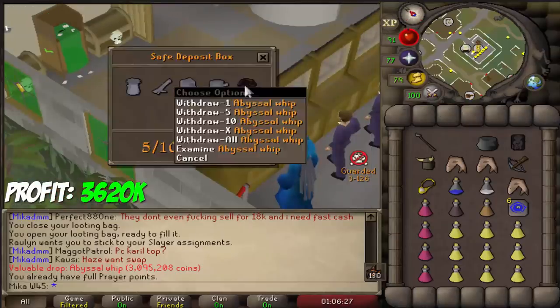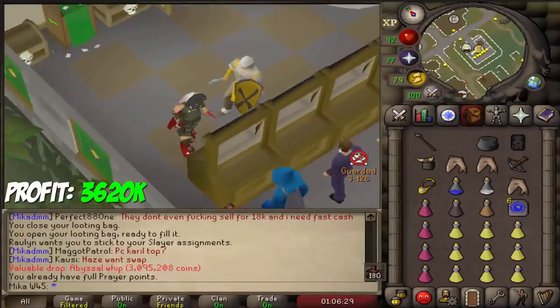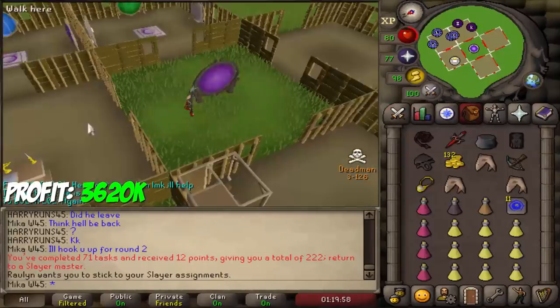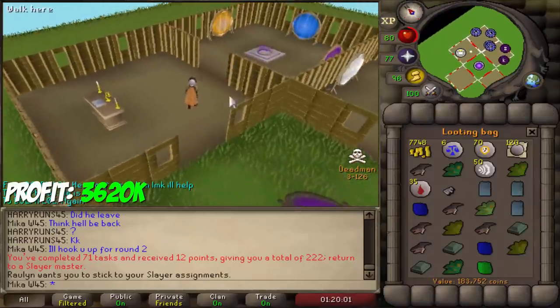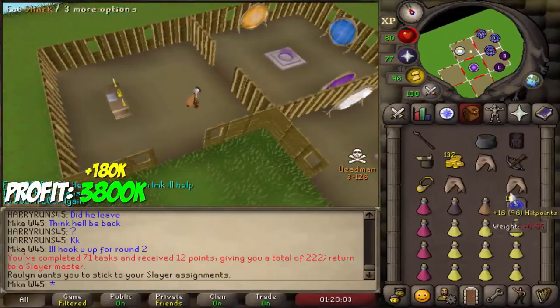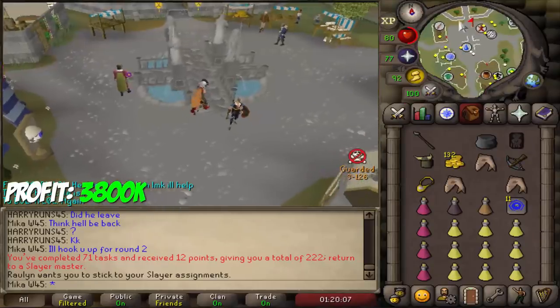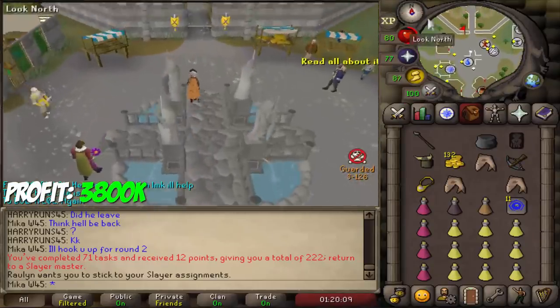It's now safely in my safety deposit box and we're going to go again. Next up, 92 attack as well. In this task we got 180k, just a bunch of rune stuff and whatnot. And on top of that, we obviously got that Abyssal Whip, which is probably worth about 7 to 8 million 07.